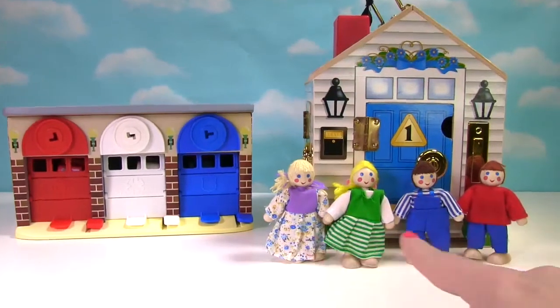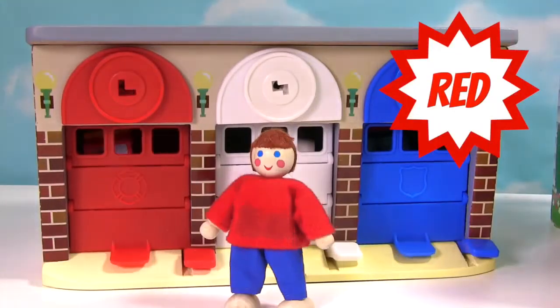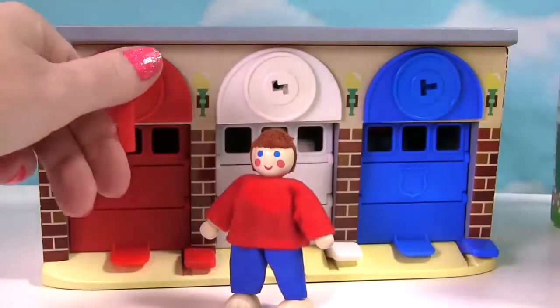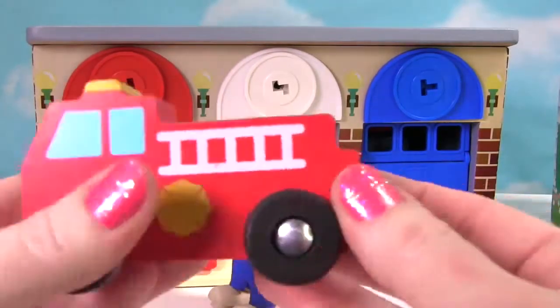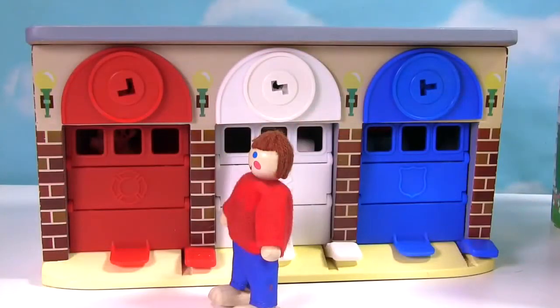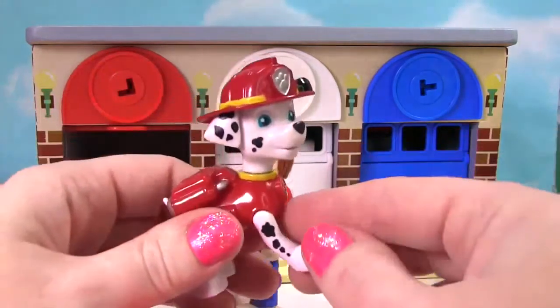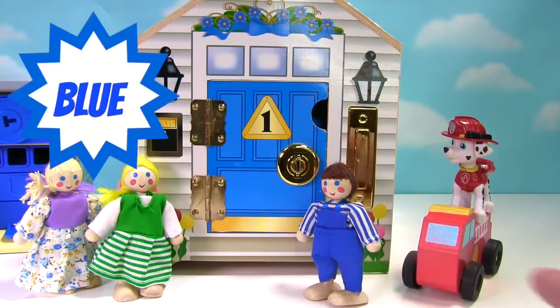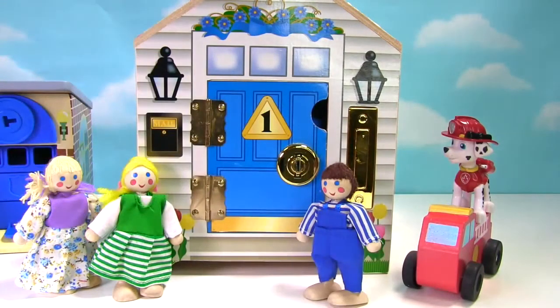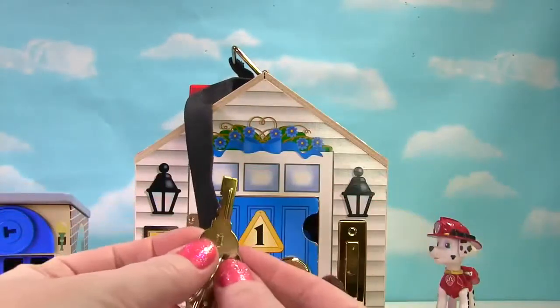Hi everyone! We have our wooden dollhouse, but our wooden dolls are locked out of their dollhouse! They need to go to the fire and police station to see if they can help them get into their house. Our red doll is at the red door. We need the red key to open it up. It looks like there's a red fire truck inside! Is there someone behind the red door to drive that fire truck? It's Marshall from Paw Patrol! He's on his fire truck and he's going to help them open up their door. The blue doll wants to get into her blue door — it has the number one on it. No one's opening the door, but where are the keys? Marshall jumped on top of the house and he sees the keys! They were on top of the house! We need the number one key to get into the number one door!